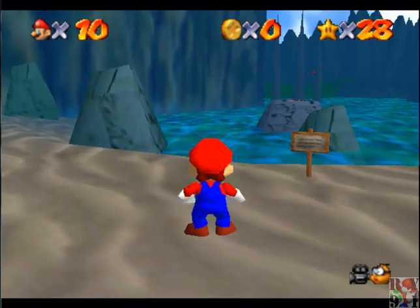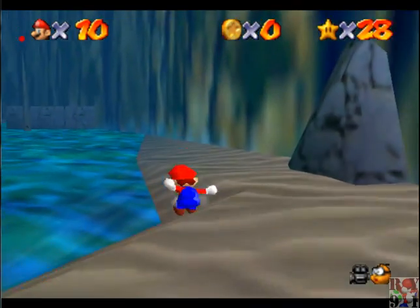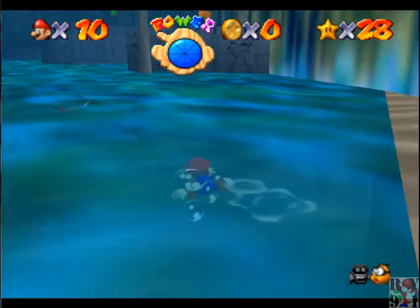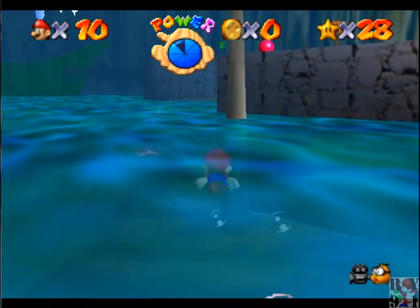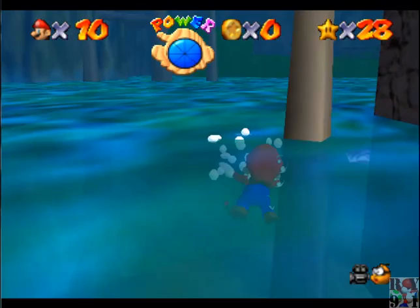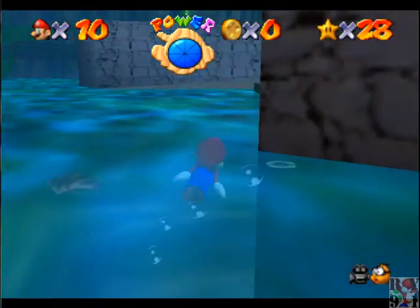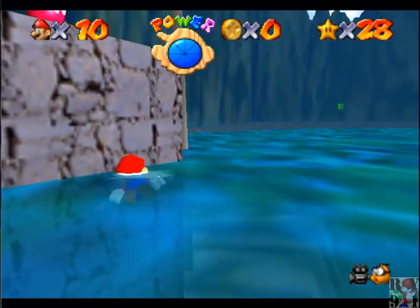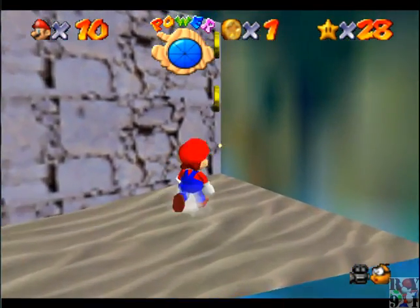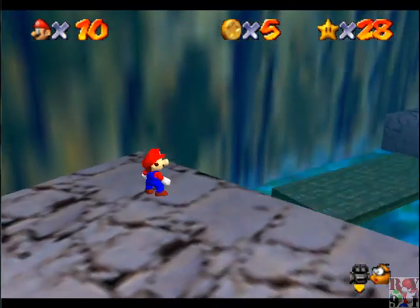Red coins on the ship afloat. Now we get to do the red coin mission. As well as the red coins, I am going to get the 100 coin star. I might as well do that in this video, because I don't want to do it later. I like doing it on the red coin missions, because it makes it a little bit easier. Now, I always have problems getting on this little thing here, so I'm going to do this the hard way.